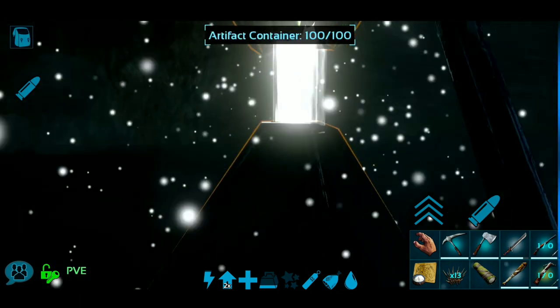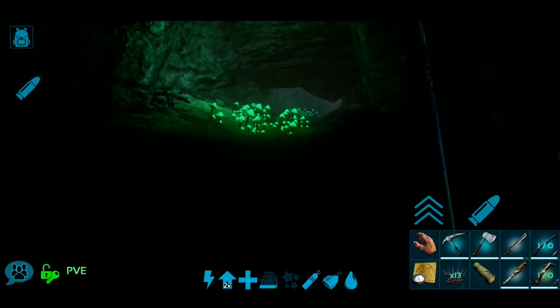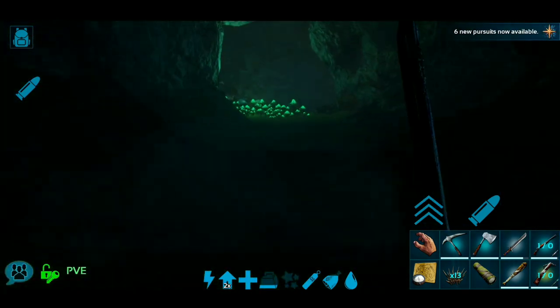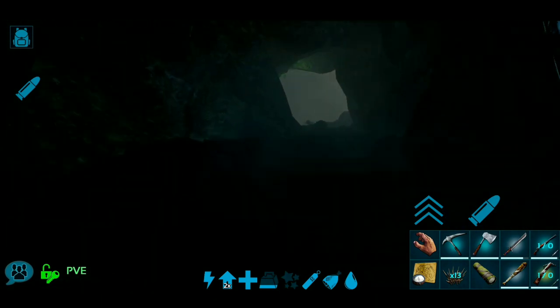Yes, there's stuff attacking me. And then you just pick this thing up. Then you go to the right once you pick that up, and you go under this little one right here. Then you just run around and basically just follow this tunnel all the way out.